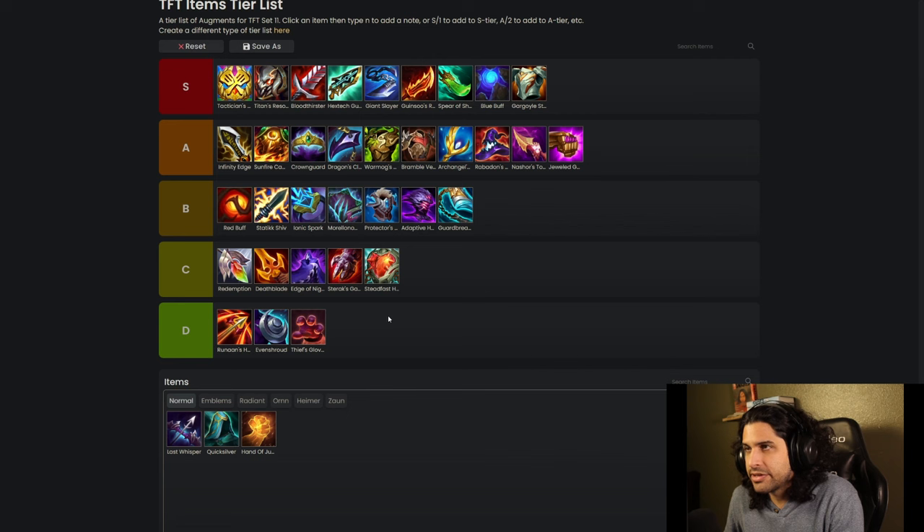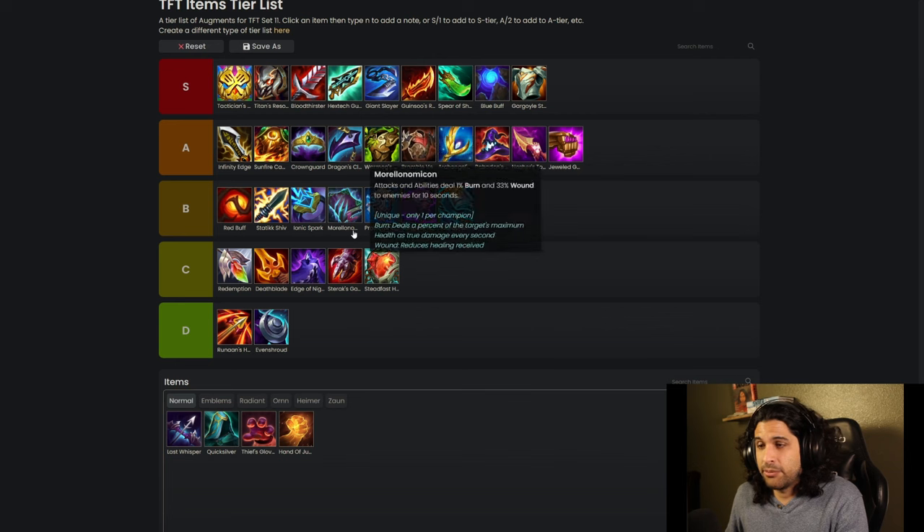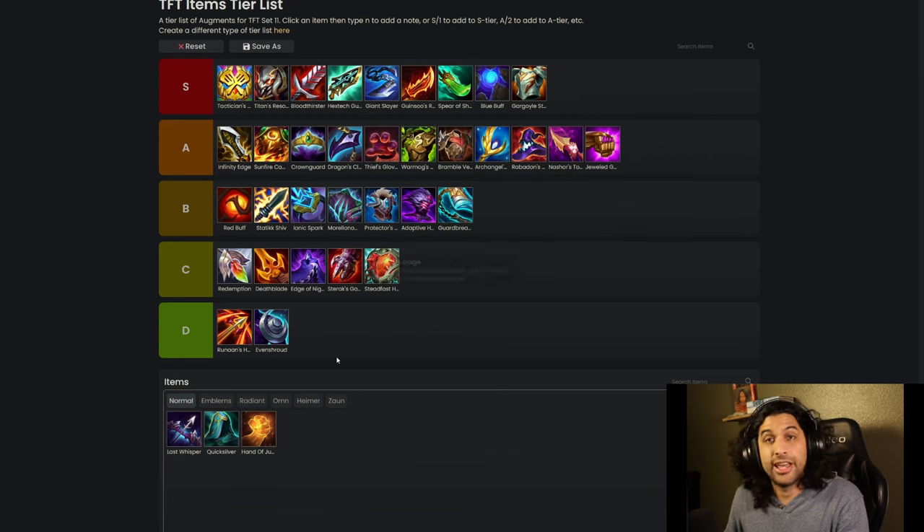Thieves Gloves are pretty much an A tier item. They give you extra items — it's a good pick if you don't have anything else to slam. Thieves Gloves have always been pretty good, so they're going in A tier.